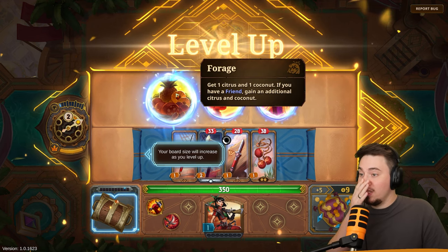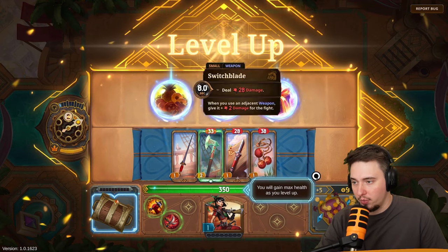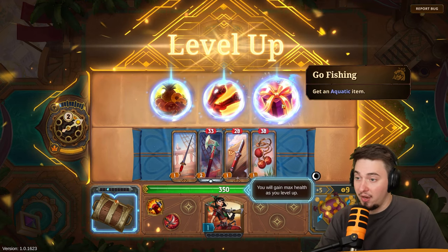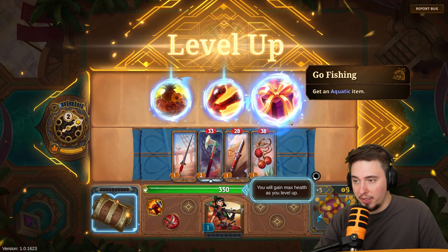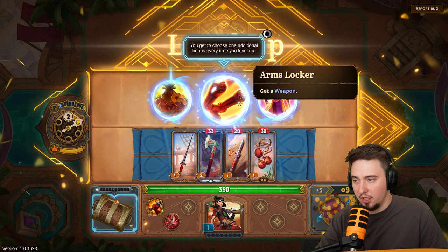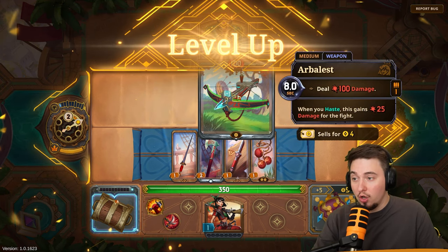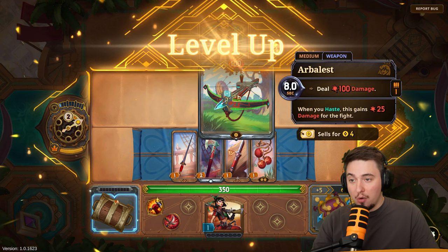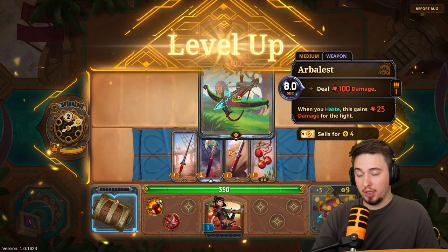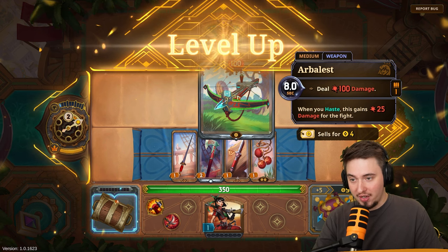Level up! We can get one citrus and one coconut, but we don't have a friend for the bonus. Let's get a weapon. Our item grid is increasing in size. We got Arborless — deals 100 damage! When you haste this, gain plus 25 damage for this fight. But it only has one ammo, so it's a one-shot item.